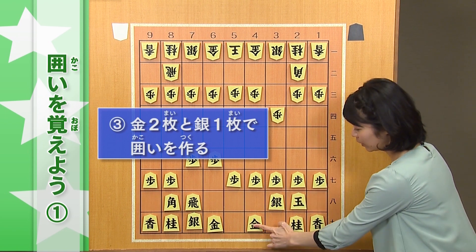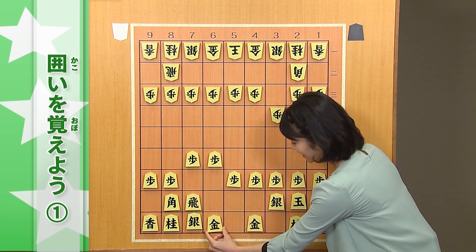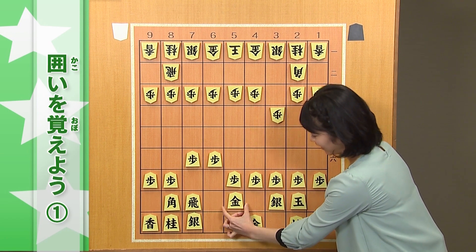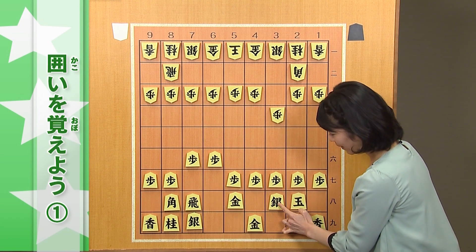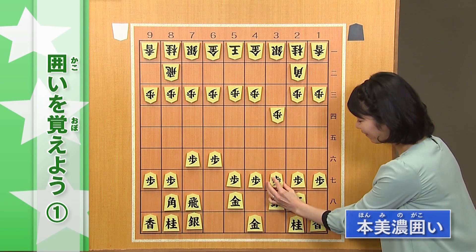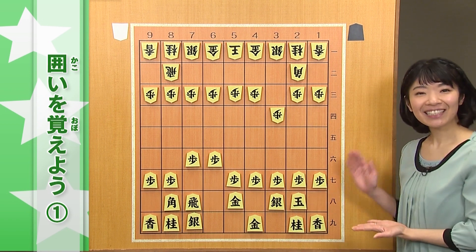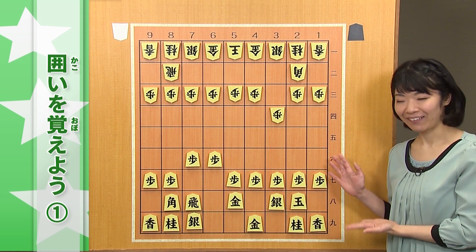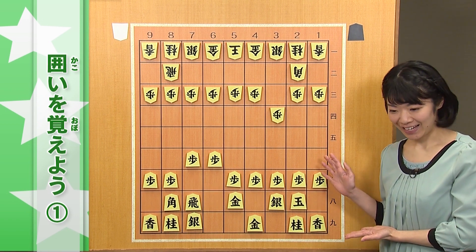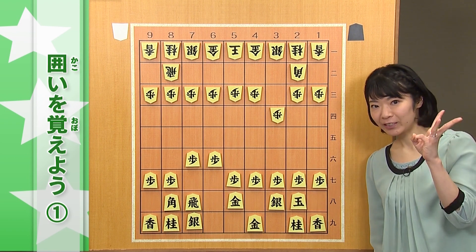銀1枚の、3枚のお家を作ろうでした。これだと、金と銀しかいませんので、もう1枚、参加させてあげましょう。金2枚、銀1枚、美濃囲い。これ、美濃の囲いという名前がついています。振り飛車を指す方は、ぜひ、この囲い、覚えていただきたいです。固い、きれい、囲いやすい、という、3名詞揃った、人気の囲いとなっています。